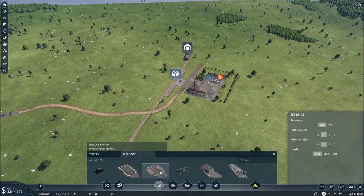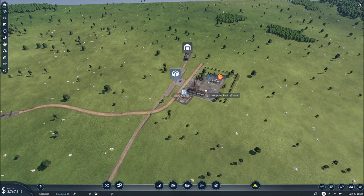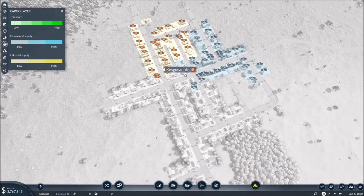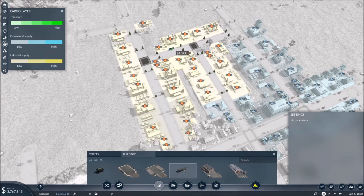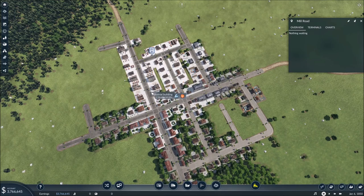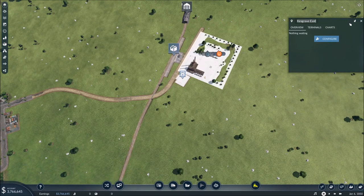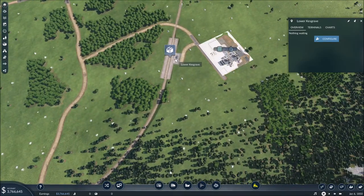Next I want to add a truck station so the fuel can get transported into the city. As we can see in this layout, the people would like to have the fuel back here. I think we can do that for them. You see it has a pretty big radius where it covers. And to name my stations I will just copy this name and add it in, because I think it's the easiest way to do it so I don't confuse anything.